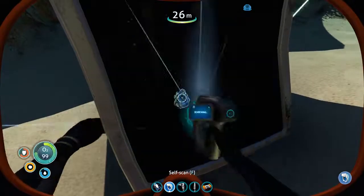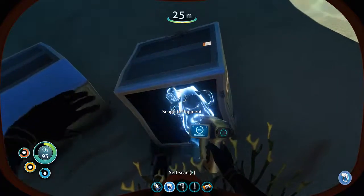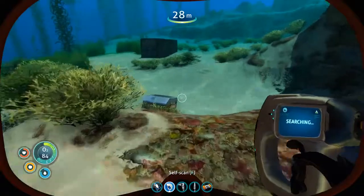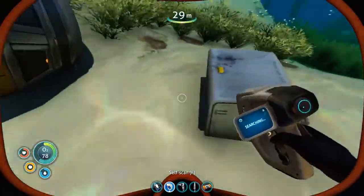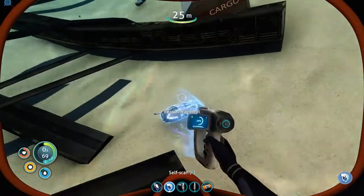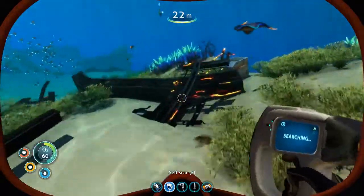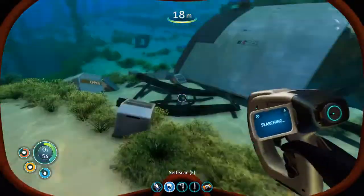A sea glide fragment — so basically more titanium. Of course, now I find sea glide fragments everywhere. Of course it is, yes, that's exactly the way this works. And decon fragments. Well, if nothing else, at least I'm getting a lot of titanium.